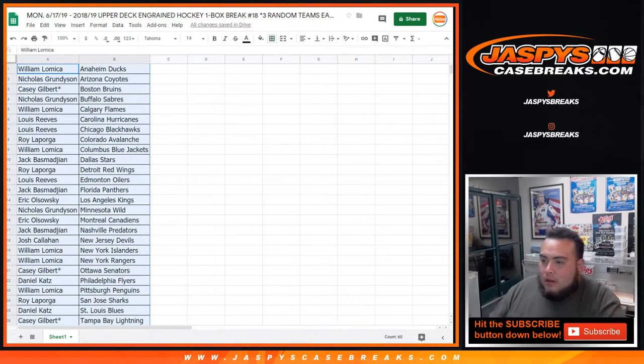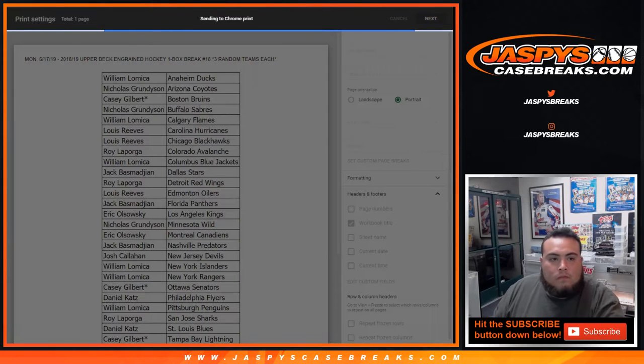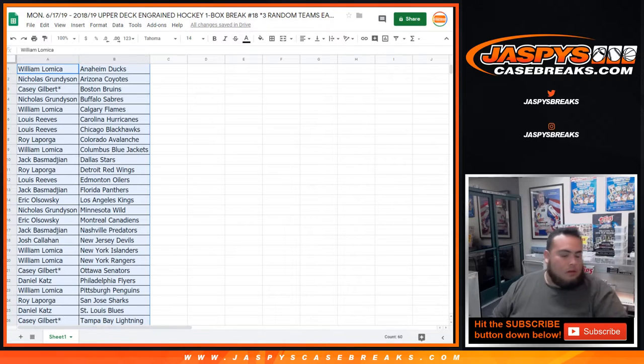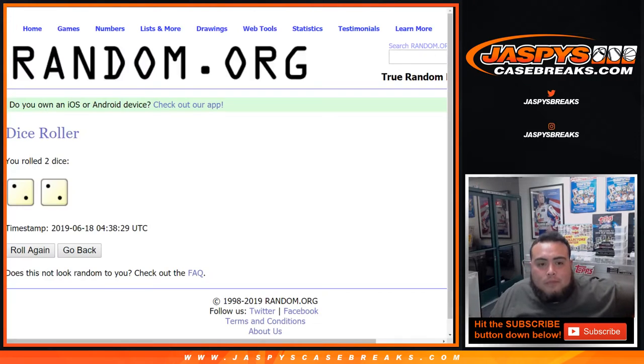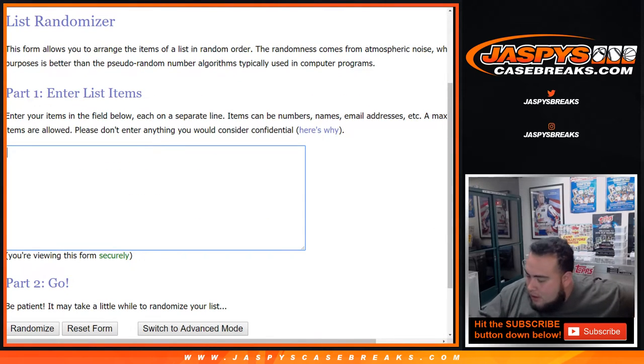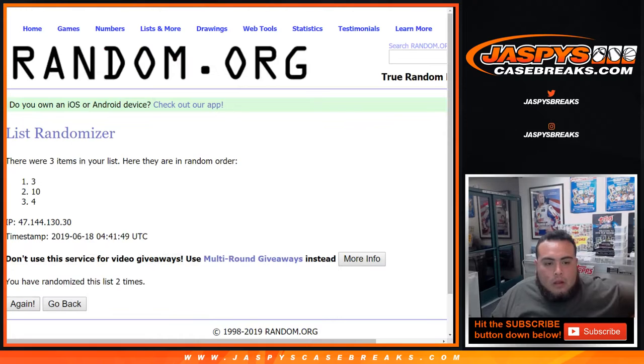All right everybody, I guess no trades — stick with what you got, going to close. We're gonna use the same dice roller four times just to randomize to see which box we're gonna use in this break. There's only three, four, and ten. Four times — one, two, three, and four. After four times, goes to box ten. So that's the box we're gonna be using in this break.